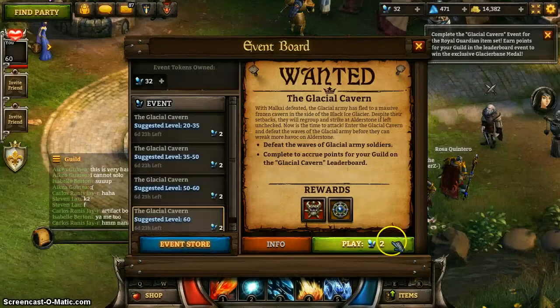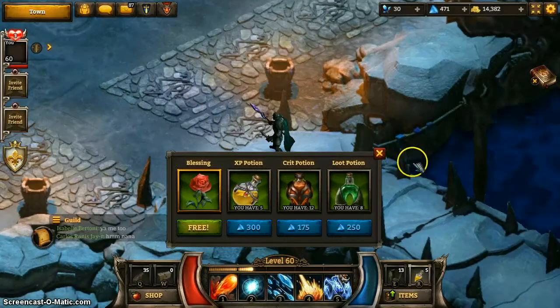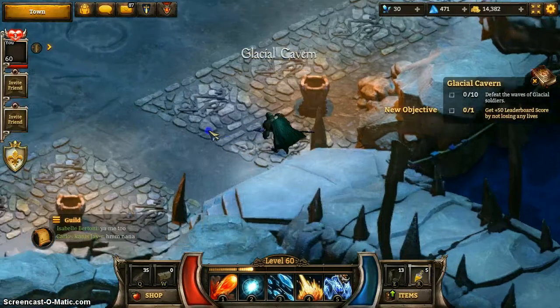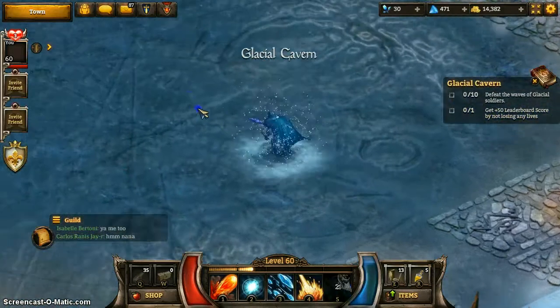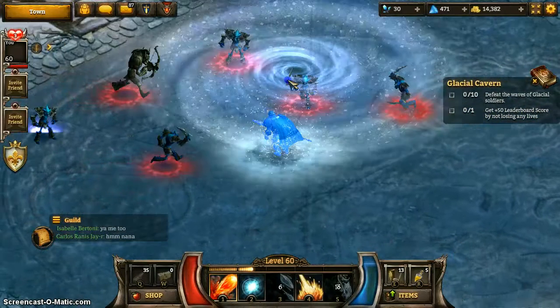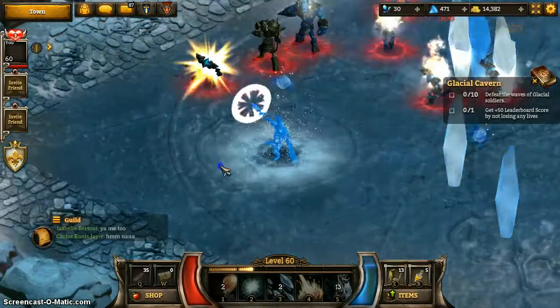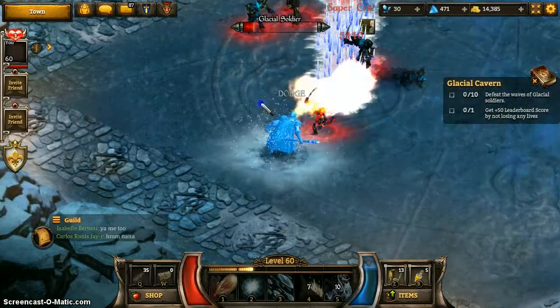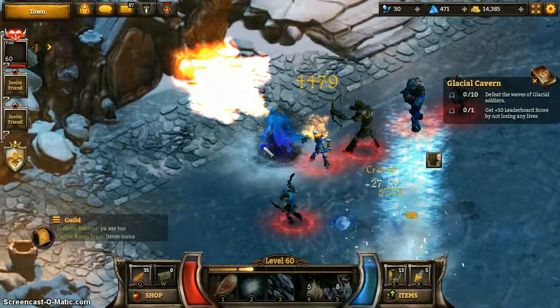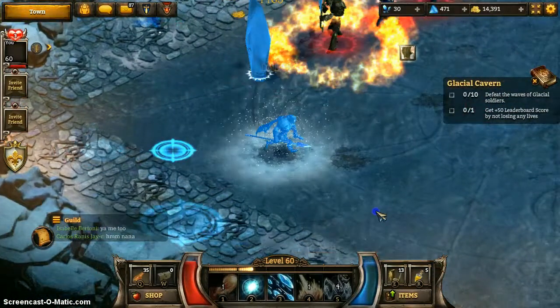I'm just going to go ahead and go into the event. It's another arena-style one. And unlike the more recent ones, these are actually somewhat difficult. Getting in here, you see they have some new enemies — Glacial Soldiers. There are two types: the normal sword-wielding ones, and then the archer guys who shoot ice orbs instead of arrows. So that's interesting.